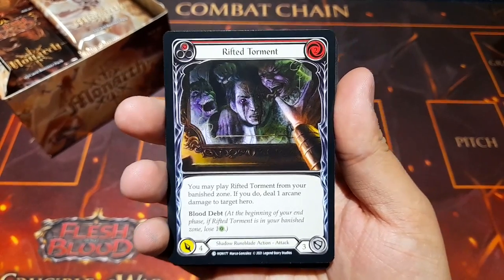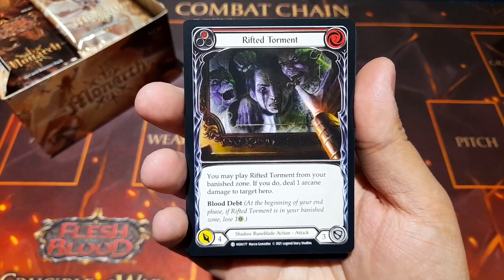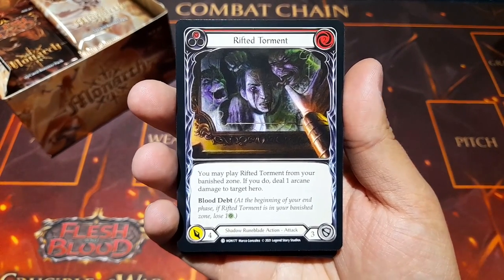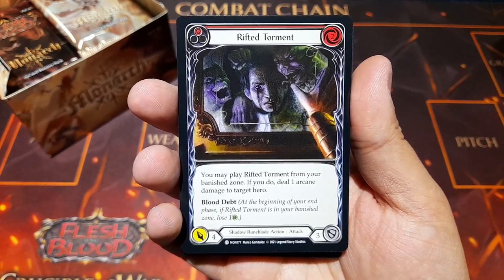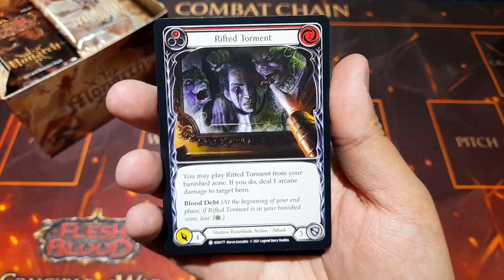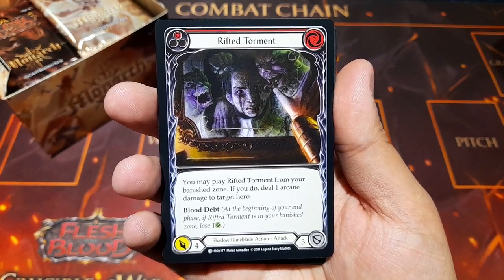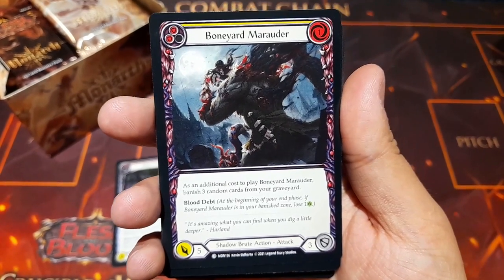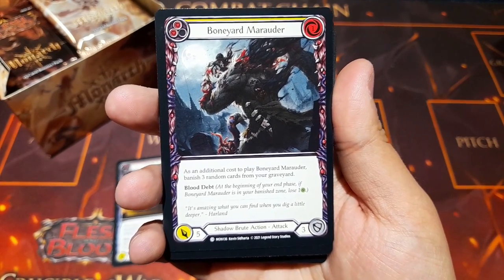As usual we'll be looking out for any majestics, legendaries, or even a fabled. We have Rifted Torment — a shadow rune blade action. The fun thing about this set is we've got additional archetypes for the classes we already have. It's a two cost: you may play Rifted Torment from your banish zone and deal one arcane damage to a target hero. It also has the new Blood Debt keyword — at the beginning of your end phase if Rifted Torment is in your banish zone, lose a life. We also have Shadow Brute and Boneyard Marauder, which banishes three cards from a random graveyard.